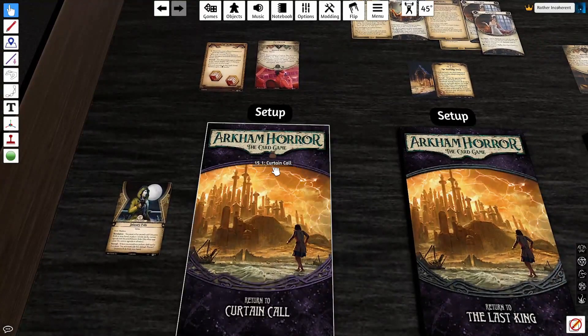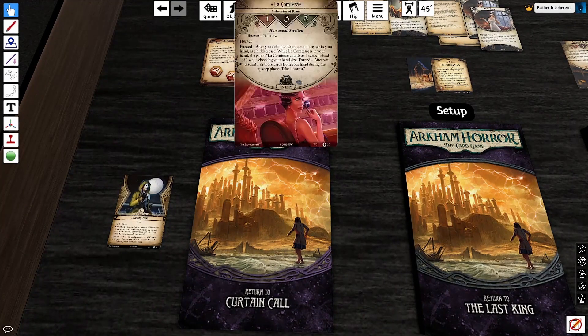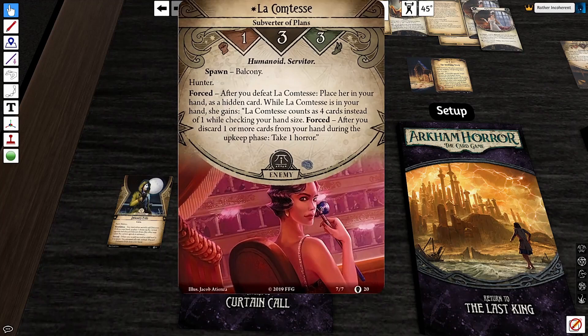Curtain Call is a scenario that's really heavy on horror damage, and a lot of it is unavoidable. This is exacerbated in two-player because you're drawing the hidden cards through a smaller pool of people, and the hidden cards are what's forcing you to take 1-1 direct damage. However, because it's a scenario high on horror damage, La Comtess is a really interesting card. She's a hunter that deals horror, and even if that was all she was — a hunter that deals horror that spawns in a location that's kind of hard to get to — that would still be a meaningful change to a scenario.